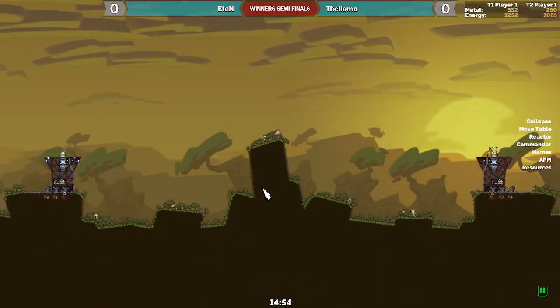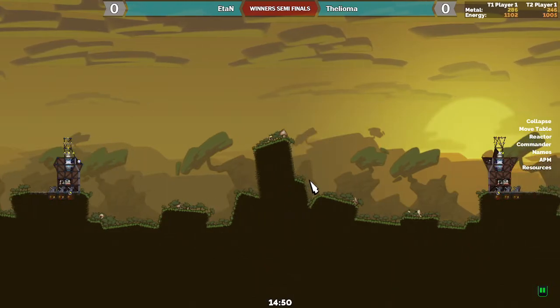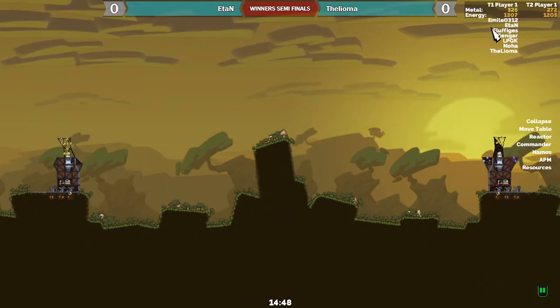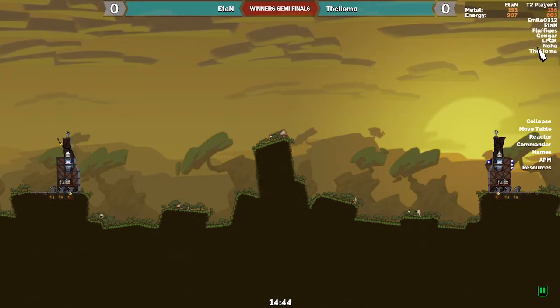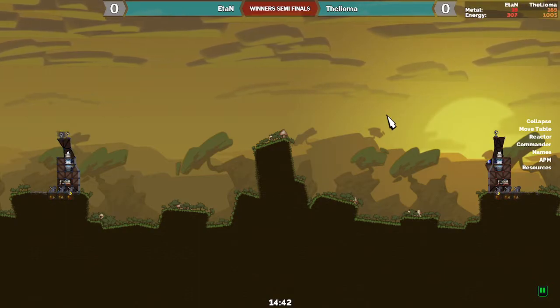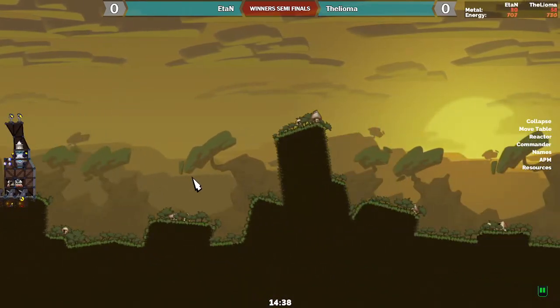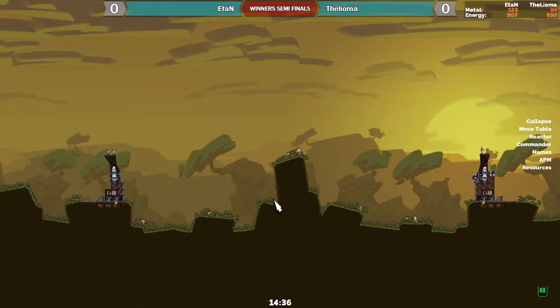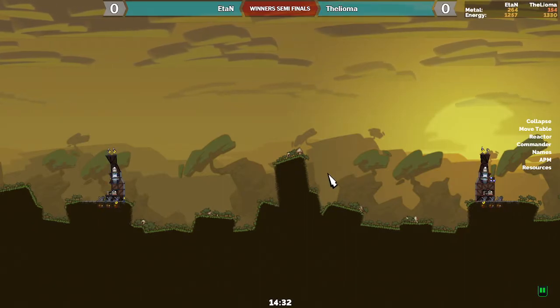Okay, so we've got Leoma versus Zulia Mound. Let me just get those names in there and that should be good to go. So this is Hill Fort — obviously a bit of a different map.